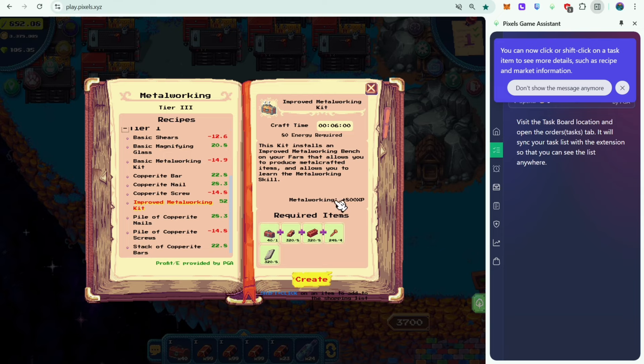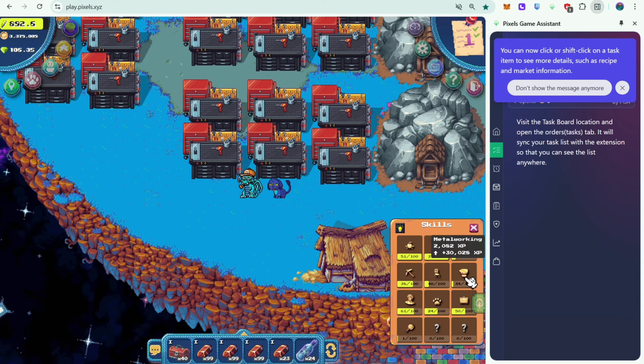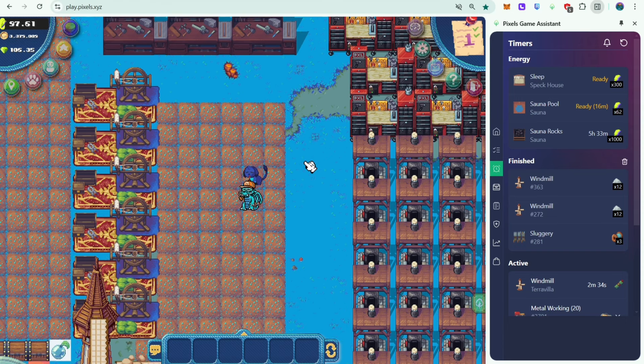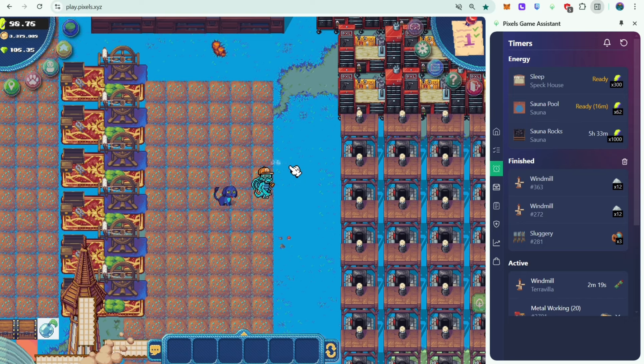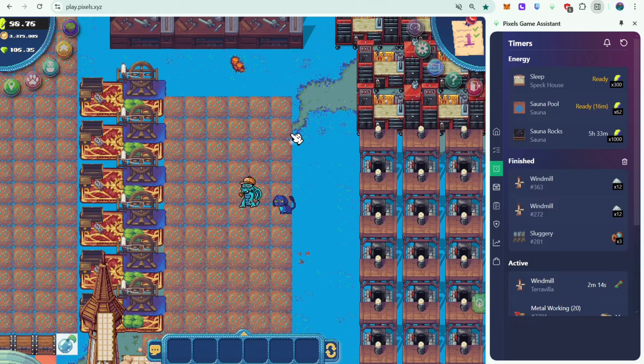You can also check the amount of XP you're getting. The improved metalworking kit gives 800 XP each, so if I craft 40 of them I'd get around 32,000 XP — enough to level up since I only need around 30,000 XP. I just finished crafting all the improved metalworking kits and I'll wait around 5 minutes to receive them. Then I'll sell those in the marketplace and buy the materials again to craft more and keep leveling up.